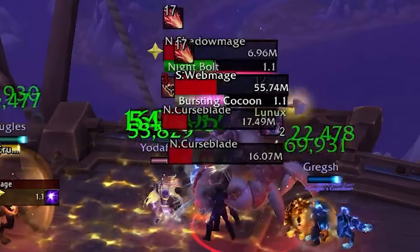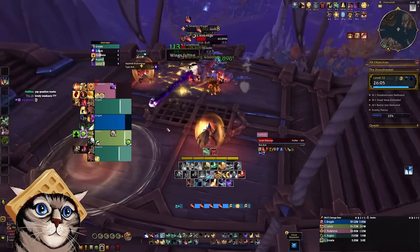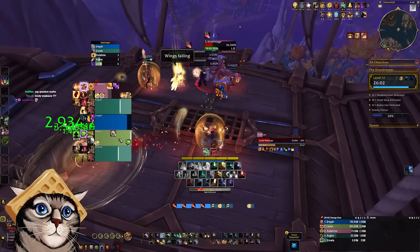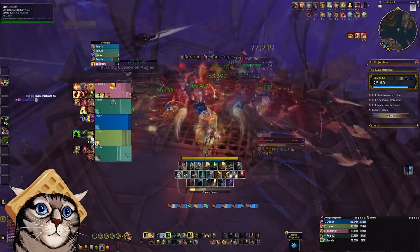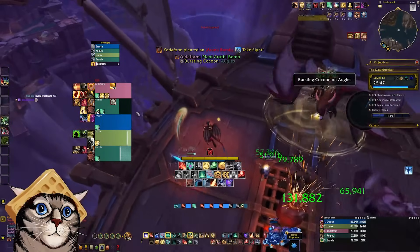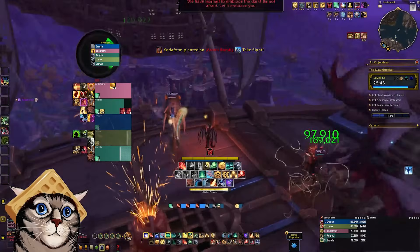The main mechanic on the surrounding ships is Bursting Cocoon, which targets a random player with a five second debuff that deals damage over time and then a large amount of burst damage at the end. It's a good idea to use a personal defensive if you ever get this on you. Clear the pack and then click on the bomb on each of the two boats in order to make the first boss spawn back on the Dawnbreaker.